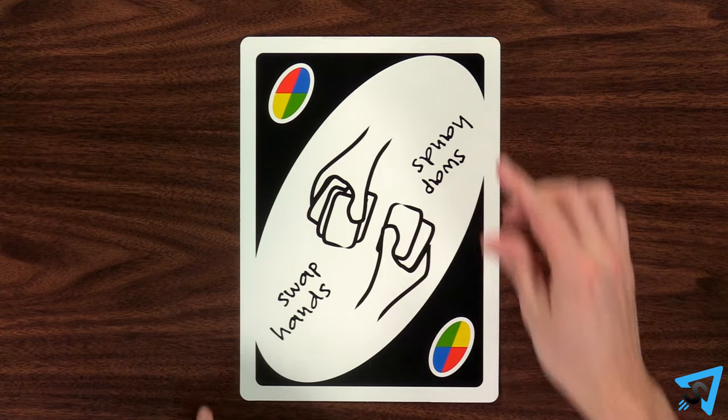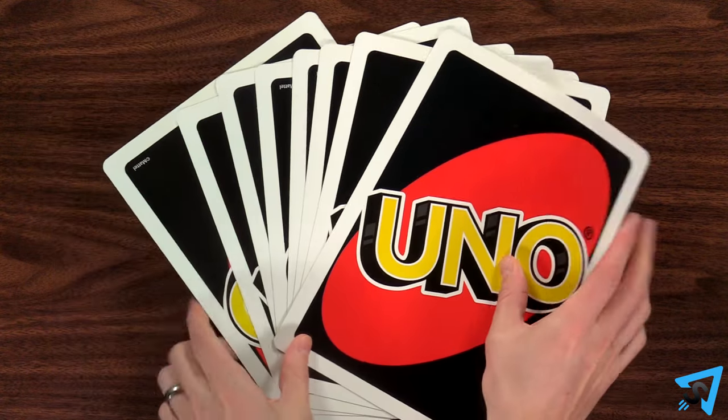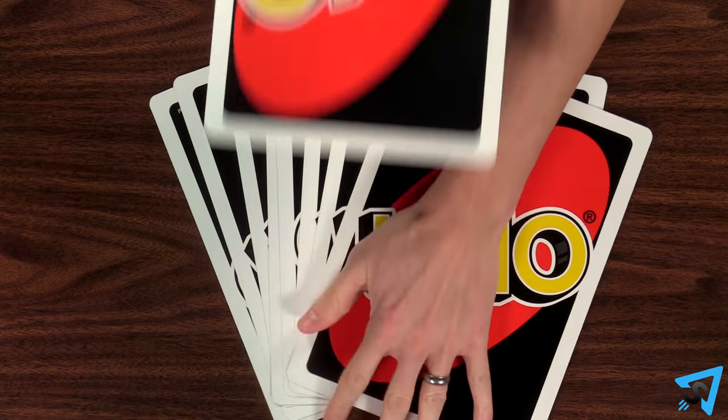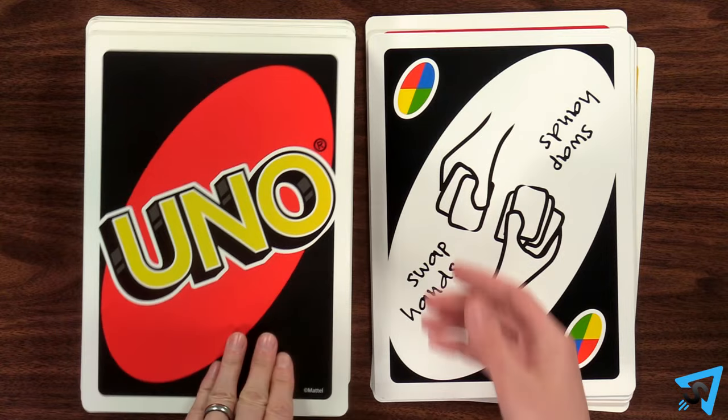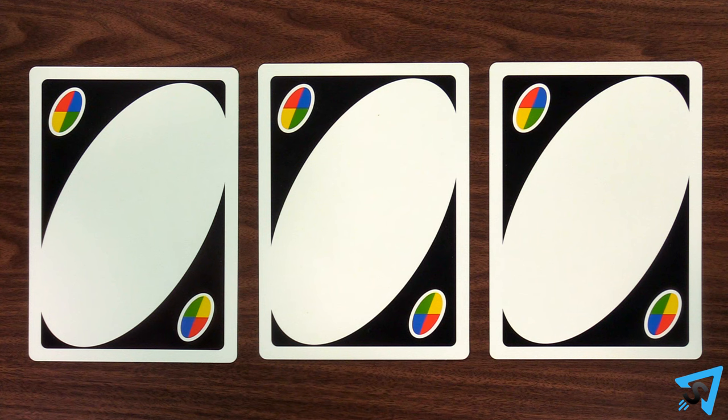The Swap Hands card is a wild that may be played on any other card. When you play a Swap Hands card, pick any opponent and change hands with them. If you pick an opponent with only one card, you will still need to say Uno or draw two cards if someone catches you.